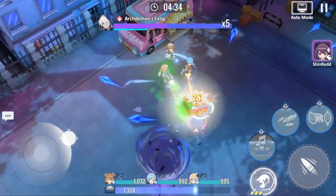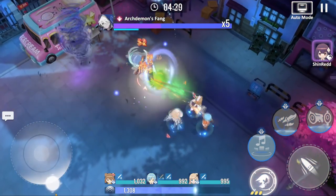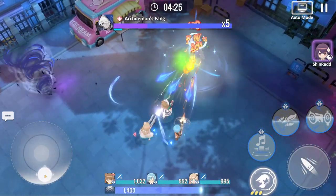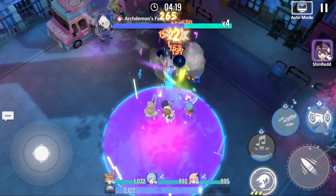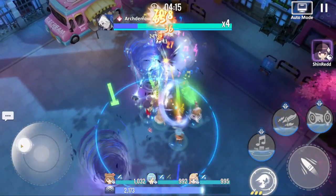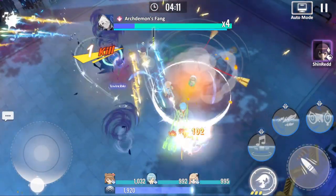Look at this circle strafe action — this is doom training right here. Your characters will do basic gunfire attacks, and then with autoplay it'll automatically do your special attacks. We just broke the boss's armor, so I'm going to go ahead and summon my assist unit to help me do as much damage as I possibly can while the boss's armor is broken.